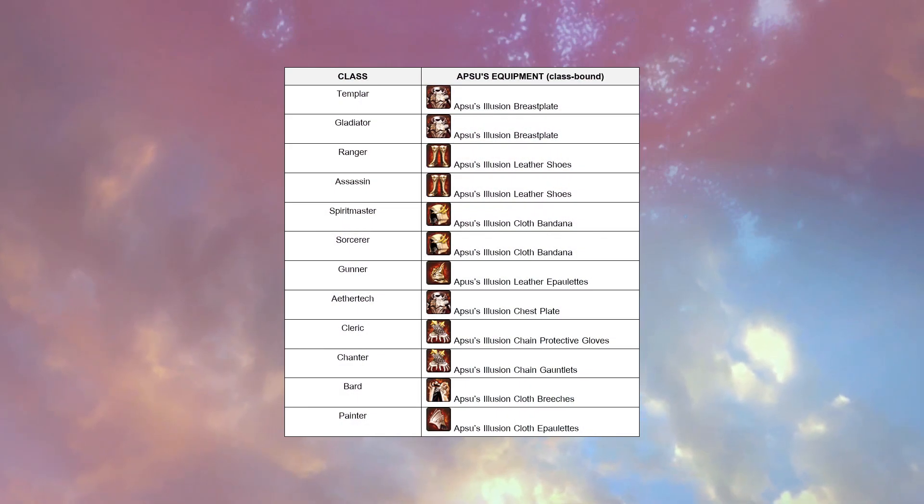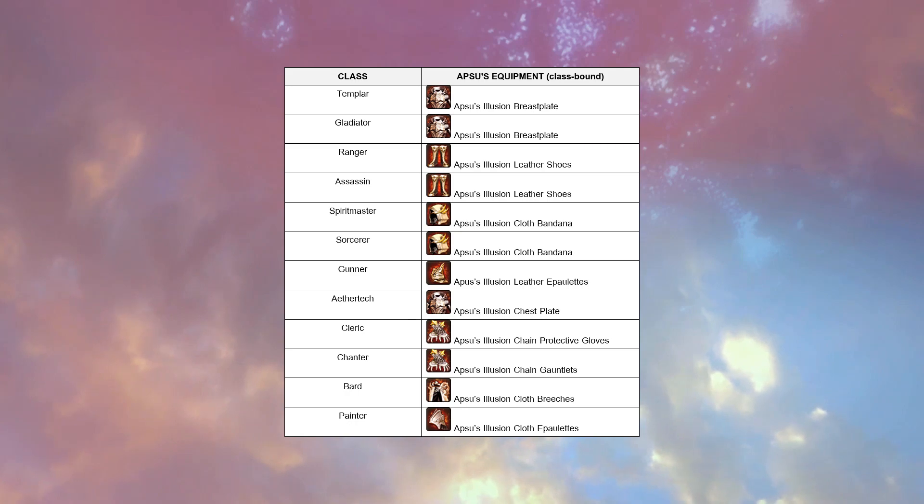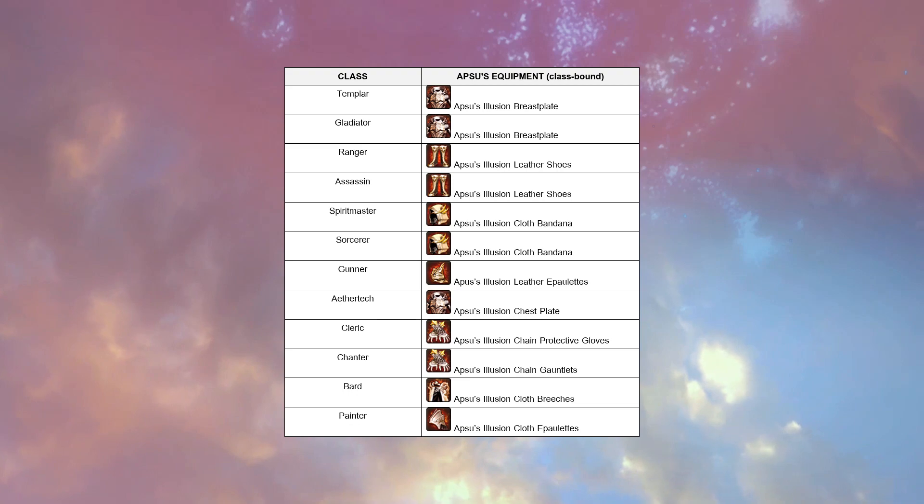Let's begin with Apsu's Illusion equipment. It's also new gear from patch 8.0. However, it's not an entire set — developers designed just one piece of equipment for each class.